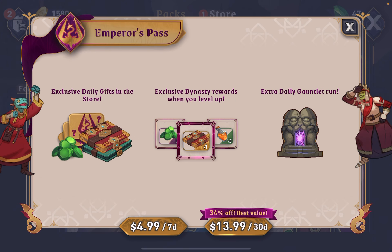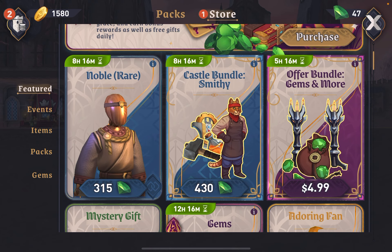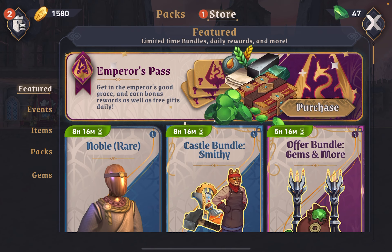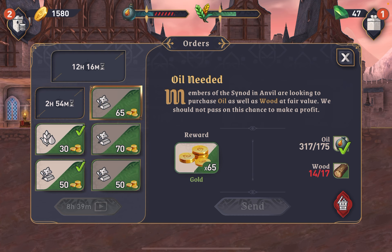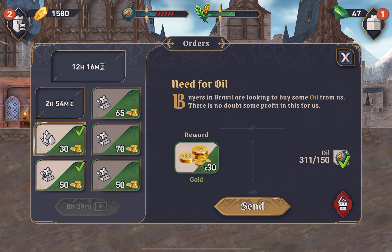The Emperor's Pass — I've got to look at this. Exclusive daily gifts, exclusive dynasty rewards when you level up, extra daily gauntlet — $4.99 for seven days or $13.99 for 30 days. I'm probably going to be getting that. But I need to look at these offers so that I can try to decide which ones are the better ones — I don't want to just blindly throw money away.